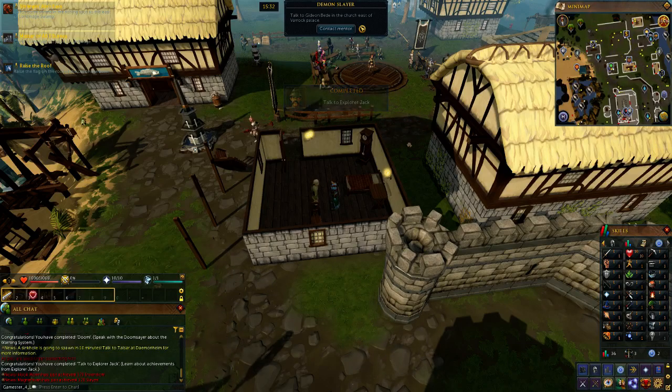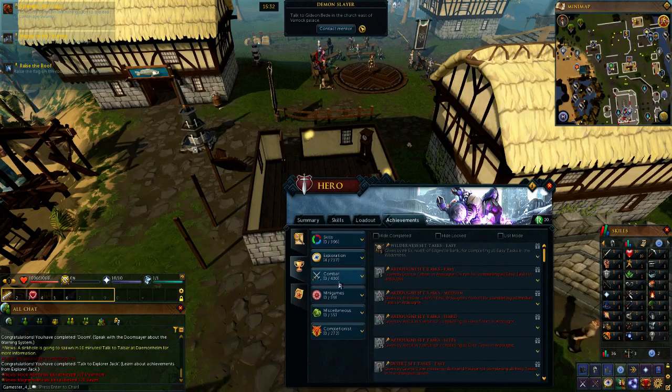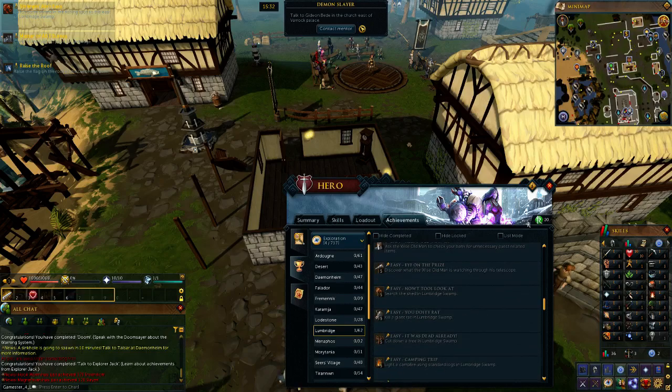And we completed 'Talk to Explorer Jack.' If I bring back up the achievements window and go to Exploration > Lumbridge and scroll to the bottom — it must have been a task rather than a quest, but it's not being listed there separately. Notice here as well, you get a rune score as you progress — a way of telling yourself how well you're doing.